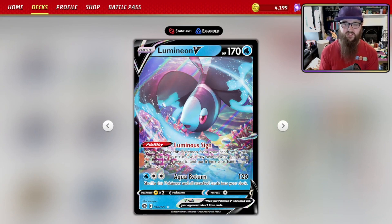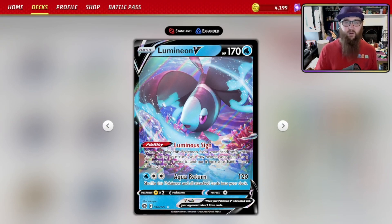We're also running two Lumineon V to find some of our more important supporters. Its Luminous Sign ability: when you play this Pokémon from your hand onto your bench during your turn, you may search your deck for a Supporter card, reveal it, put it into your hand, then shuffle your deck. A fantastic little card.